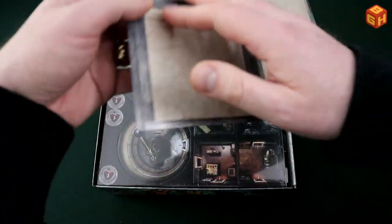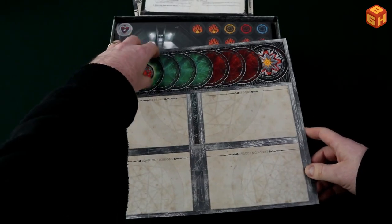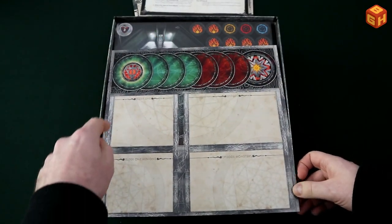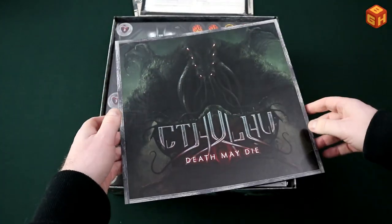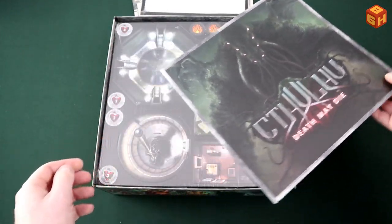There is this board where the elder god will be, and it will advance towards the end. We can put cards here as well — a nice board with cool artwork that is also on the back of the box.